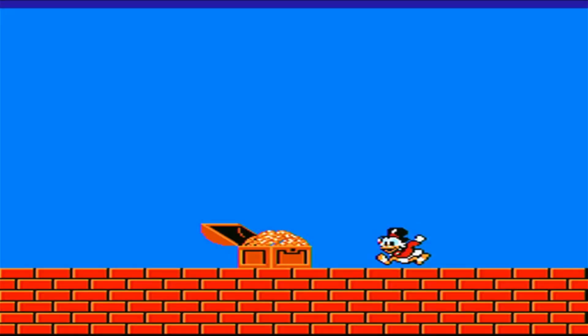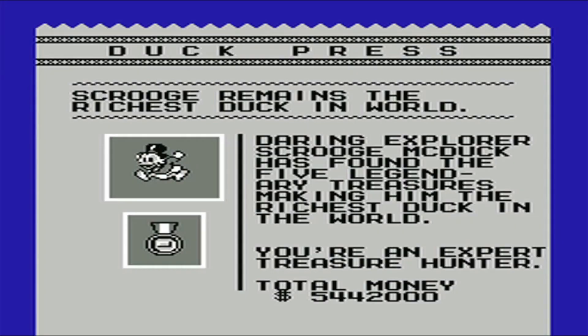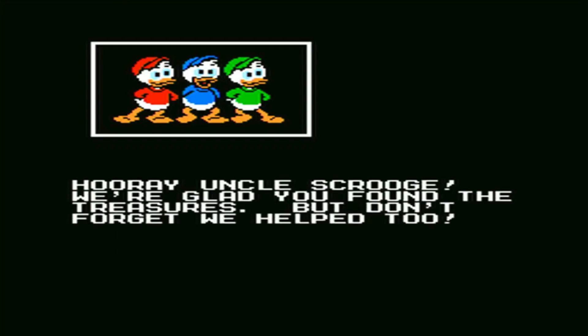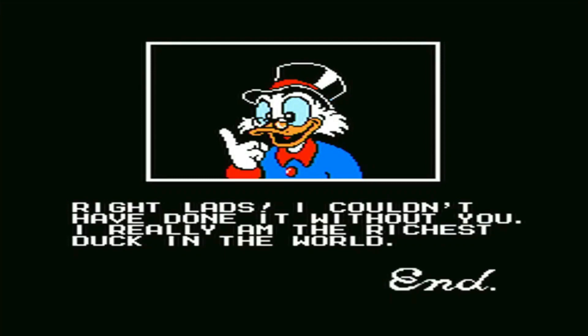Congratulations, we all win. This is the part that is really goofy to me — your nephews tell you that they helped you out, and I mean, they didn't really do a whole lot, but they were there. Huey got kidnapped, so I guess that's a positive. But Scrooge agrees, and he acknowledges that the boys make him the richest duck in Duckburg — not the treasures. The end.